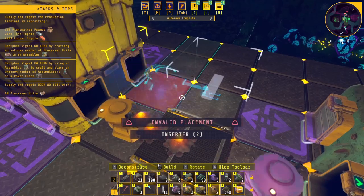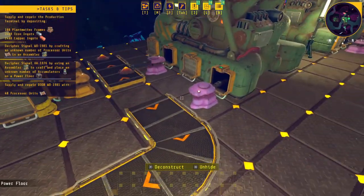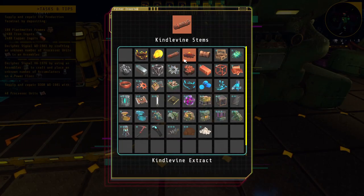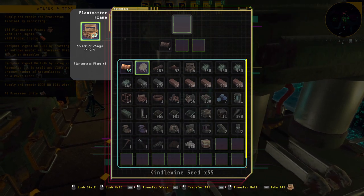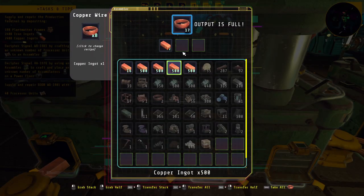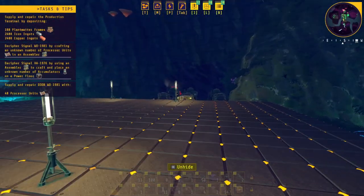Since this is taking a little while I'm going to put another conveyor here. That'll get a little bit better. I've got them filtering — the stems are going in, the fibers are coming out. The recipe is set right now. The fibers are going in here and getting automatically turned into fiber bricks which are outputted to the end of the line. In the back I have copper coming in and making copper wire, which goes into making electrical components, which combines with the plant matter frames to make processor units.